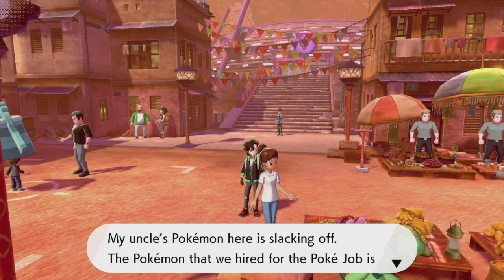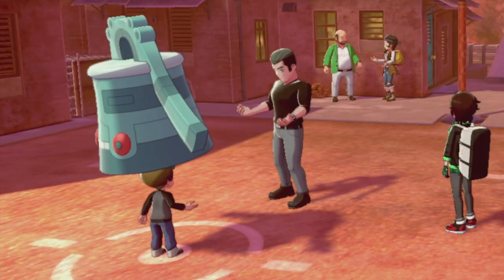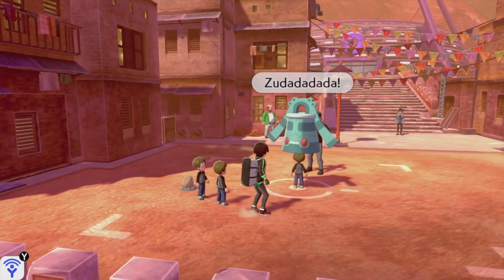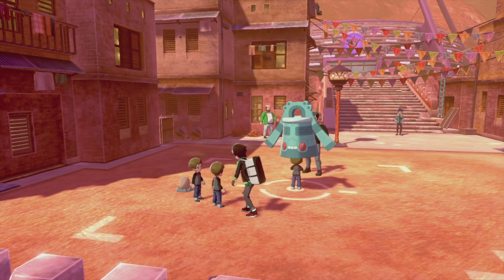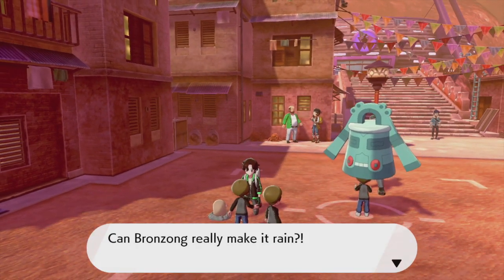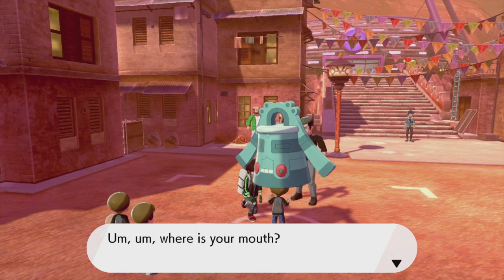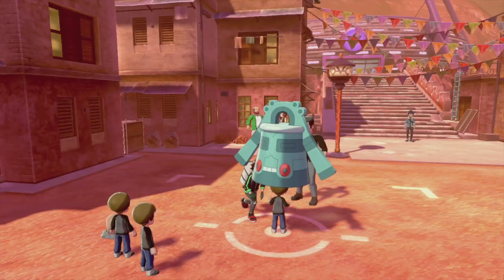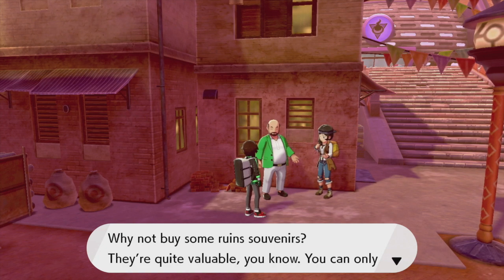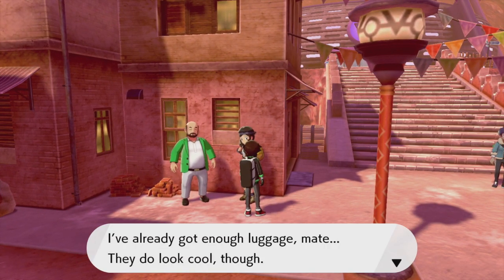There's a lady over here - her uncle's Pokemon, a Slaking, is slacking off. Then there's some weird alien-abduction scene and someone trying to put a Bronzong on their head. 'Can Bronzong really make it rain? I can make it rain with my money!' There's a kid with no mouth - I'm just gonna leave. Let's grab these special attacks and run. 'Why not buy some ruined souvenirs? You can only get them here.' I've already got enough luggage.